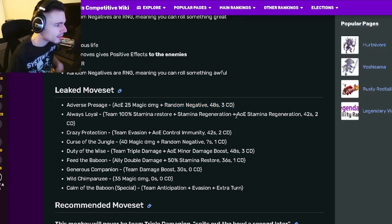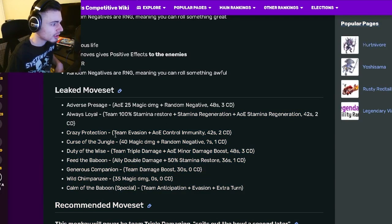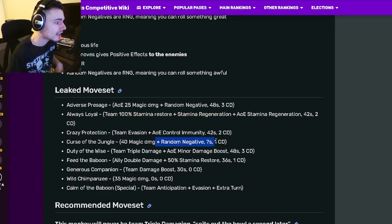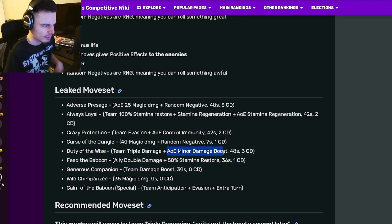Looking at his moveset: he has an AOE random negative, a team 100 stamina restore with stamina regen, and AOE stamina regen, which is great. He also has team evasion and AOE control immunity, which is really good. He has a random negative with magic damage, and a team triple damage with AOE minor damage boost — though that AOE minor damage boost appears to be applied to the enemy.